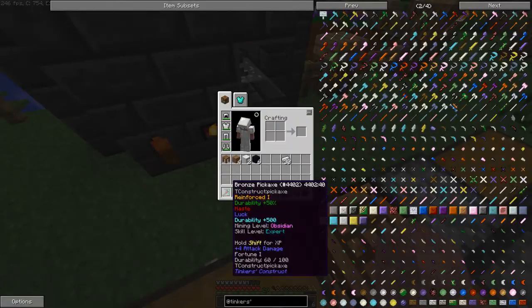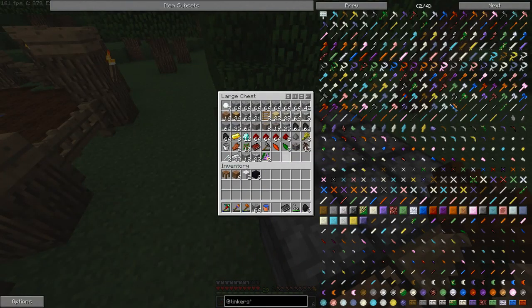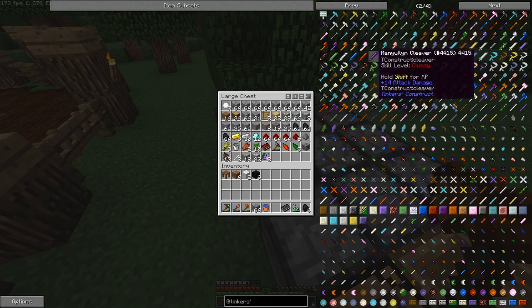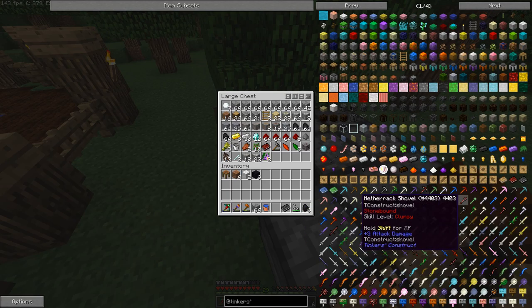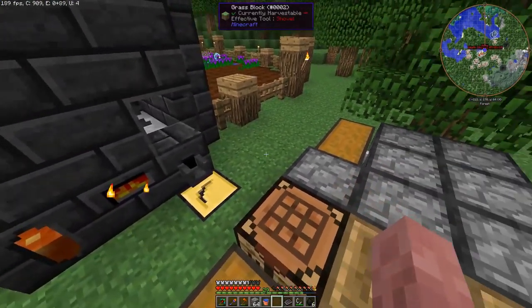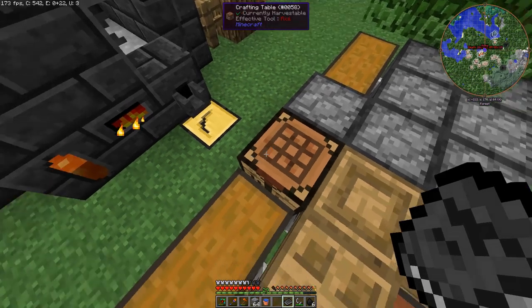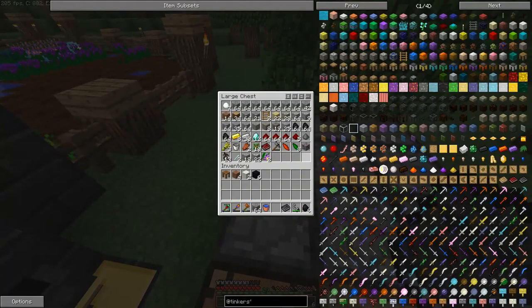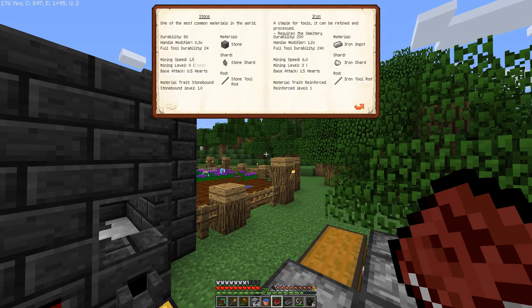We can use the alumite on our pickaxe head to make an alumite pickaxe, which means we can go into this nether portal I made and go into the nether to mine some cobalt and ardite to make manilium. We can make a manilium sword and a cobalt pickaxe.